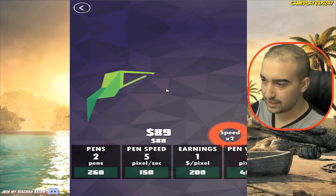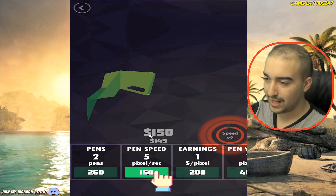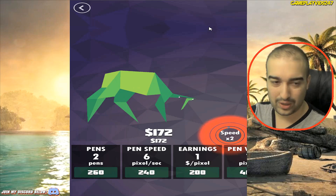So can I click? I can click. Guys, we can click to increase the speed here — pen speed five. Seems like a pretty straightforward idle game so far.